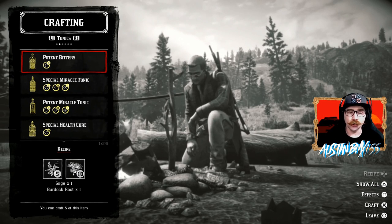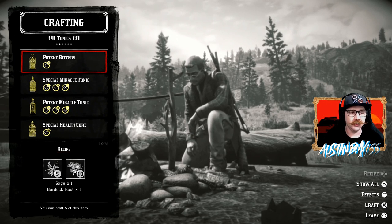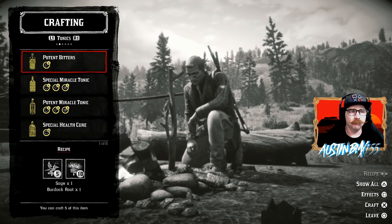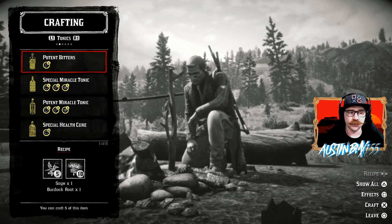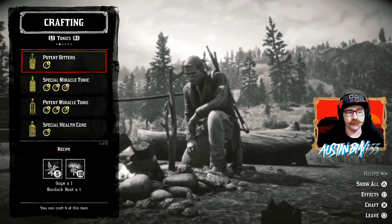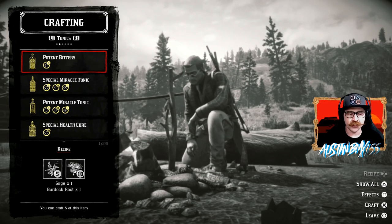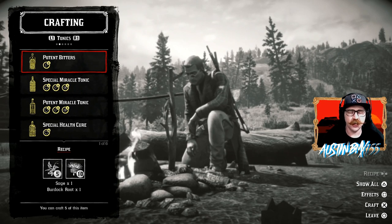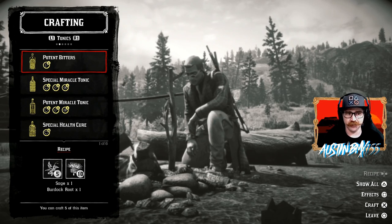My favorite place for collecting herbs is around Rhodes. Right now we're up in Big Valley because I was doing some other video editing and it got daylight, so I thought I'd get this video out. We're going to show you where all this stuff is and what it looks like. For Potent Bitters — the first one we'll look at — this gives yourself a level 2 gold for your stamina. It takes 1 Sage and 1 Burdock Root. There are a few different Sages to use.